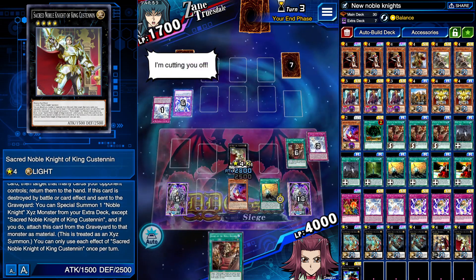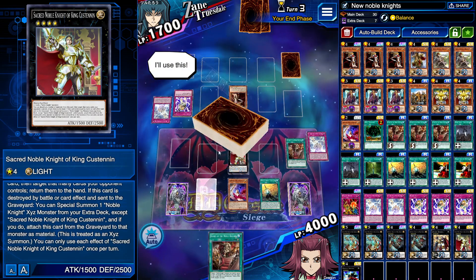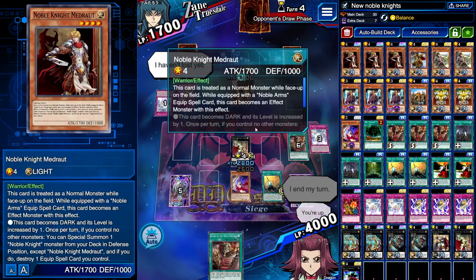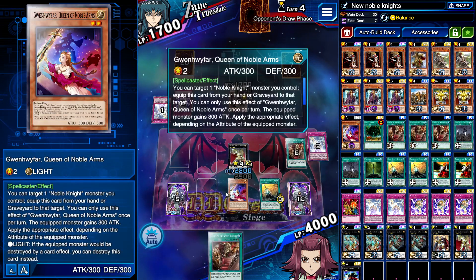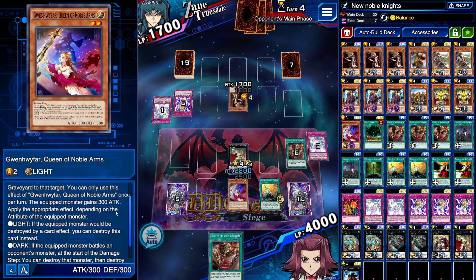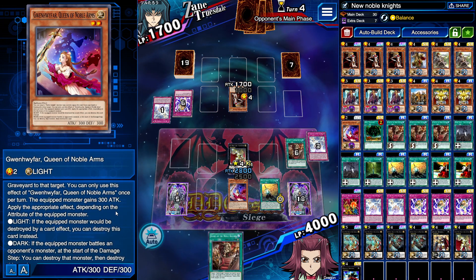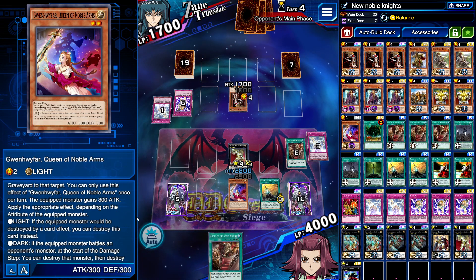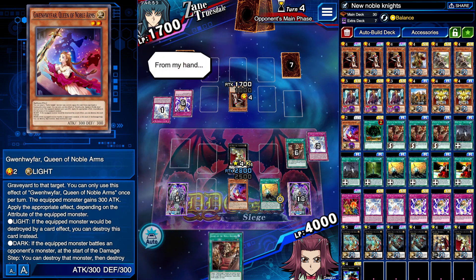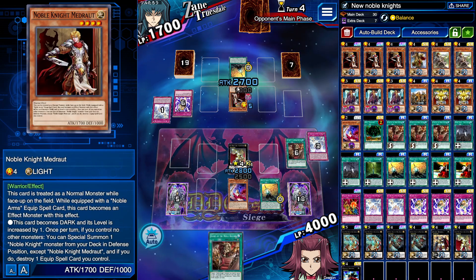We always have the trap. If we get destroyed by battle or card effect we do get a free monster from our graveyard or from our extra deck. We also have a light monster protected by card effect — I'm sure he's going to pop it. Could have another Karma Cut but I don't think there's much banishing going on, more or less just getting actually popped.